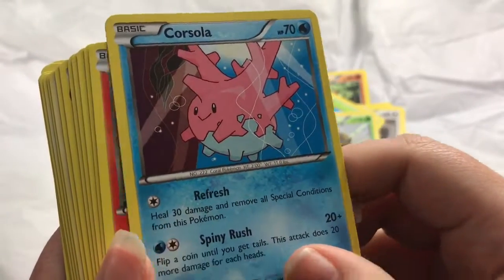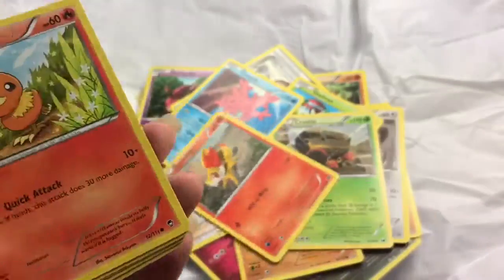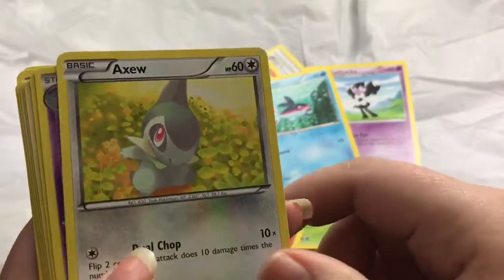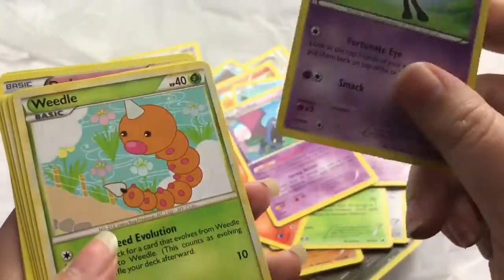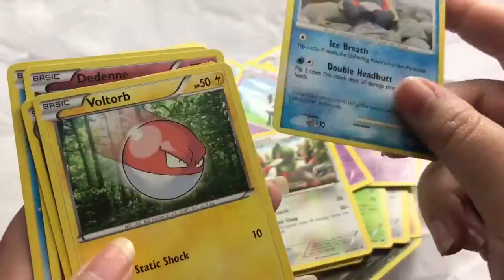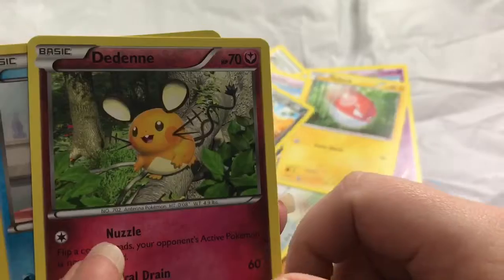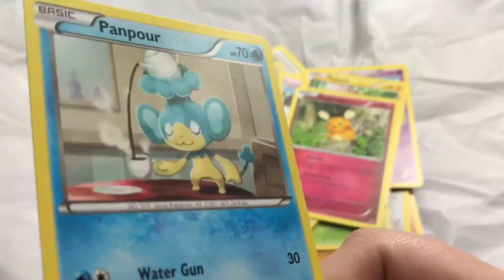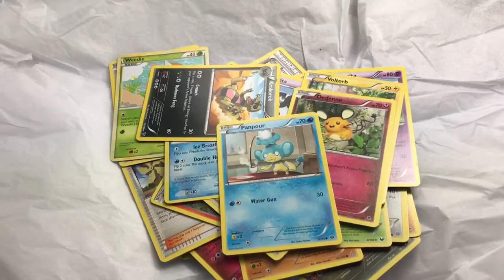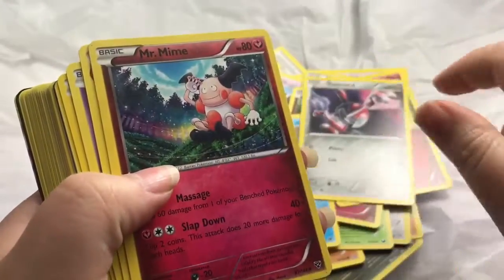Solrock, Pidove, Hitmonchan, Venipede, Fossil Researcher, another Shelmet, Winona, Crustle, Corsola. Finneon — this makes me think of Finnick from Hunger Games. Torchic, Gothorita — whatever its name is — Axew, Golduck, Gothorita again — so that's two duplicates. Fraxure, Snorunt, Bolt, Croagunk. There is another duplicate. Pan Pour. No EXs or holos so far. Oh my gosh, look — it's a Jigglypuff! Ponyta, Mr. Mime.